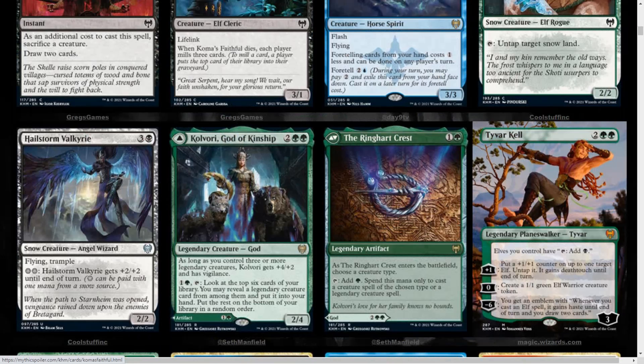We get a cool Planeswalker: Tyvar Kell. Get a look at the extended art there. For a static ability, Elves you control tap for 1 black. Plus 1: put a +1/+1 counter on up to 1 target Elf, untap it, it gains deathtouch until end of turn. The 0 is create a 1/1 green Elf Warrior creature token. And the minus 6 ultimate: you get an emblem — whenever you cast an Elf spell, it gains haste until end of turn and you draw 2 cards. That can be a pretty powerful ult if you're in the right kind of Elf deck — you just keep drawing into more Elves, they keep tapping for more mana, just more synergies for Elves.